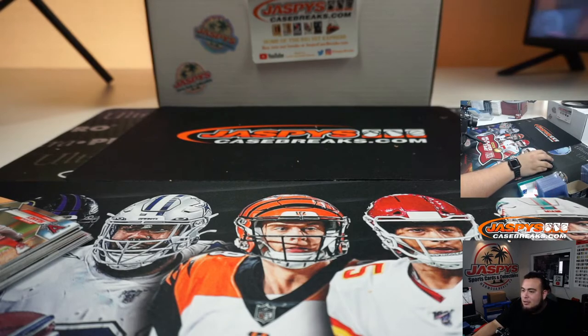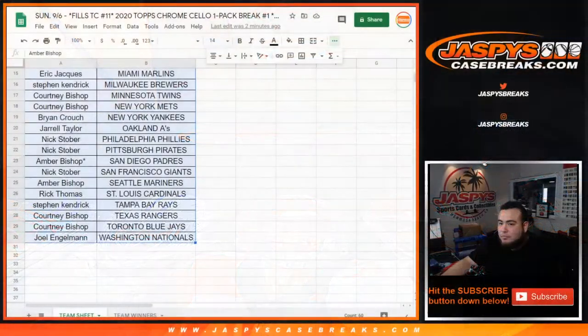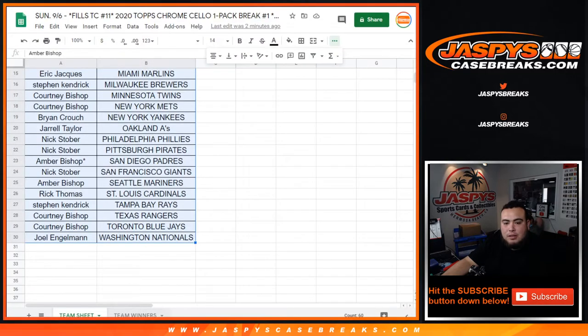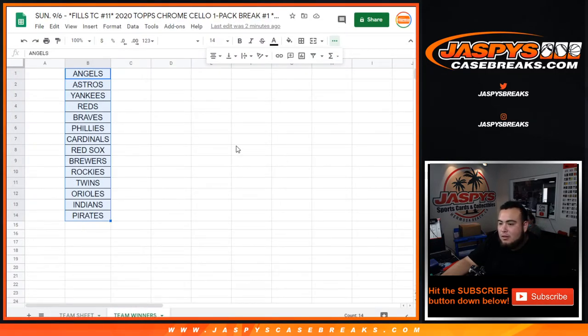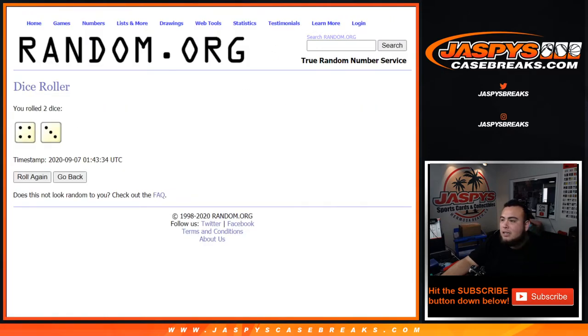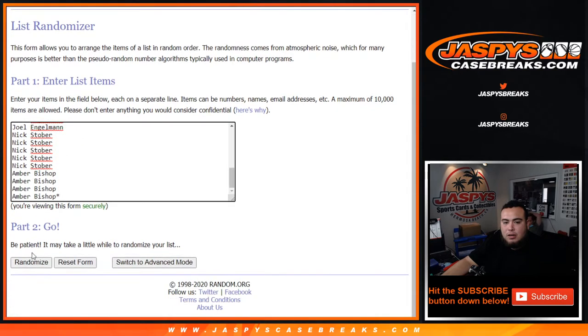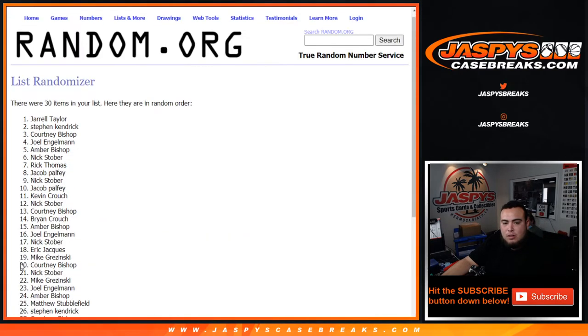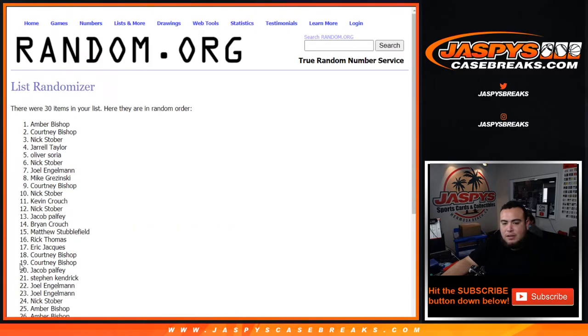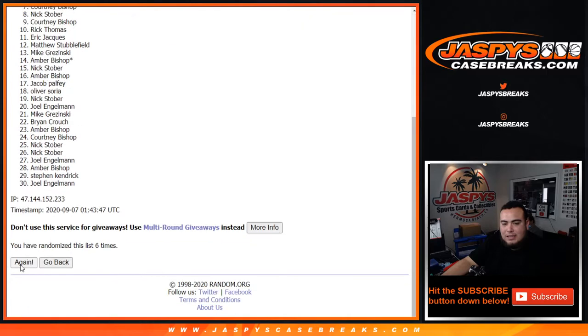All righty guys, now let's see who's gonna win those teams. Dice roller - boom, team winners there. I went through on the phone, Ryan, but something's going on when you try to do it on the computer. Alright, gotcha. Roll it - and it is a four and a three for seven. Good luck guys! One, two, three, four, five, six, seven.